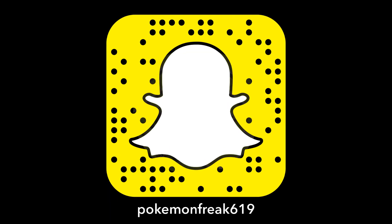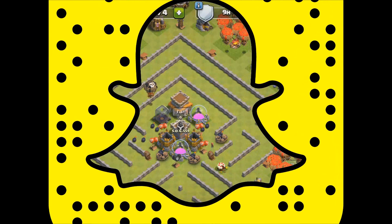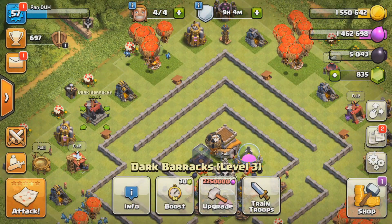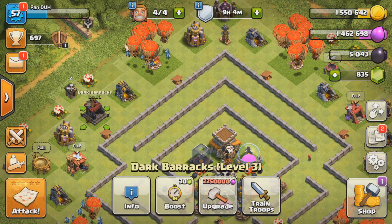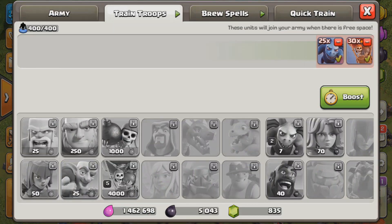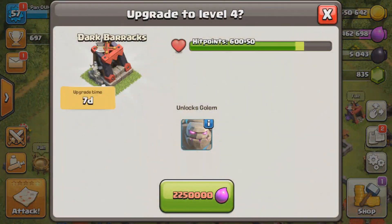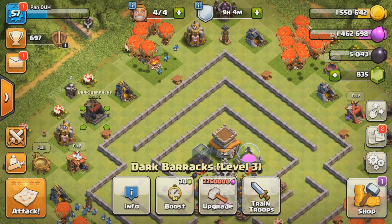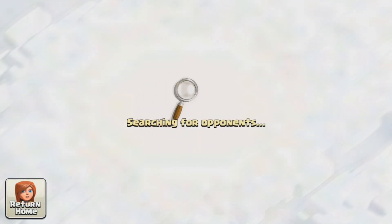Hey, what's up guys, Pokemon Freak here. Today we're going to be working on our panda count. This is our engineer Town Hall 8 — it's almost ready to move on to Town Hall 9. We just need to unlock our golems, as you guys can see, and we're going to be working on that today. We also need to take our Teslas to level 6, and we're going to be taking our Minions to level 2 and our King to level 5 — those will be coming in a video soon.